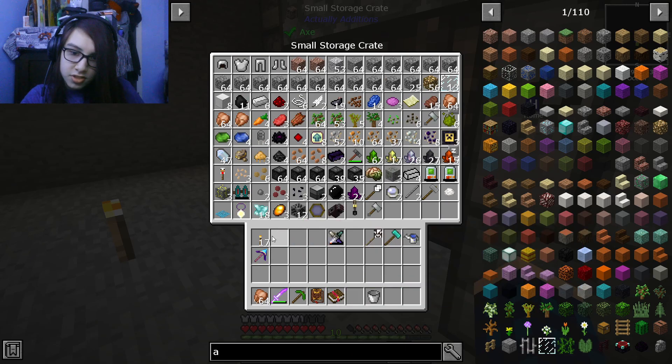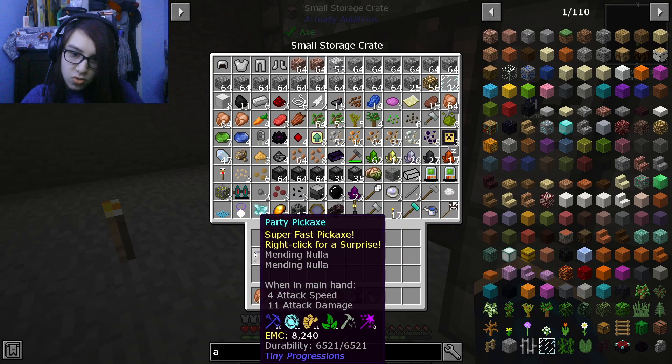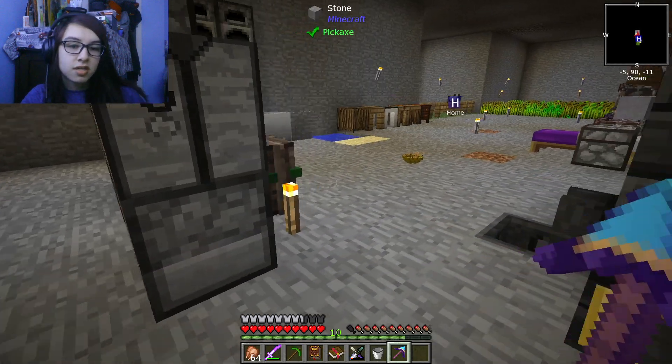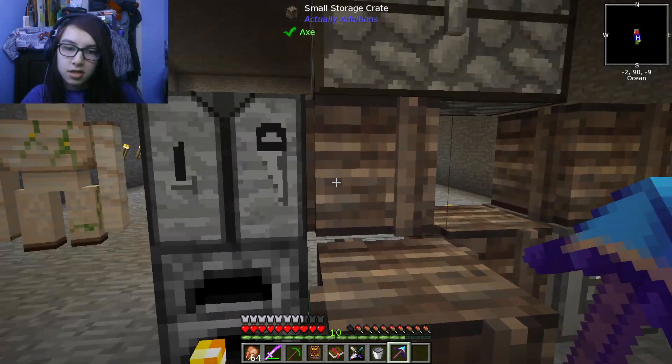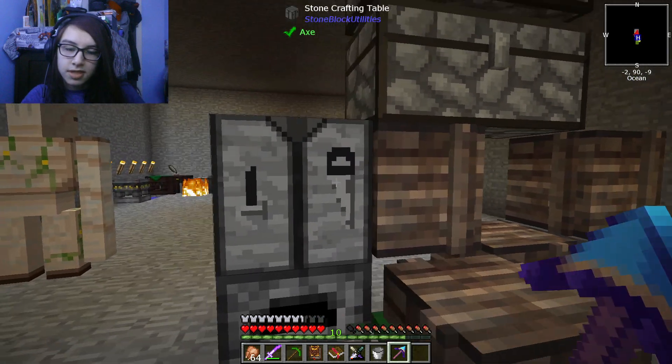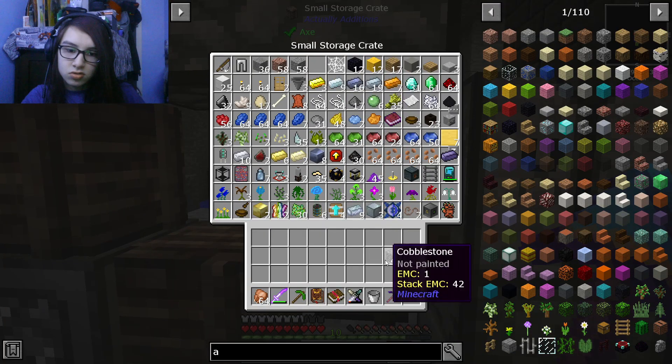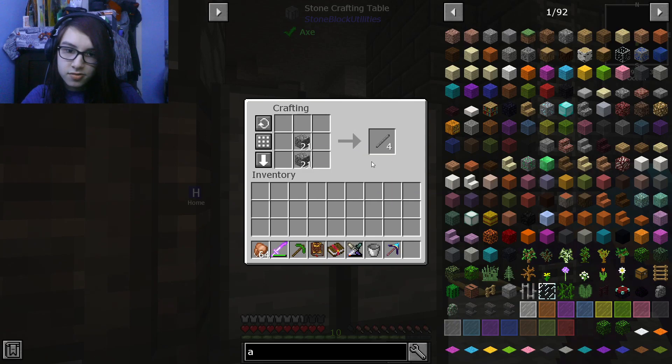I'm just going to put the stuff that I value away that isn't like a tool or a weapon or something. I need ladders, don't I? Shoot — I'm going to need ladders. So we're just going to start making ladders, hoping that we get to the proper point, because I don't know how many we're going to need.